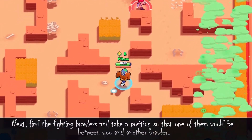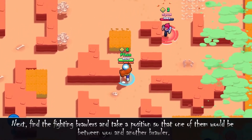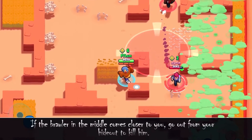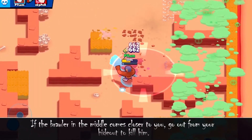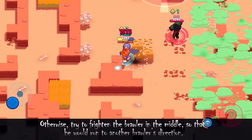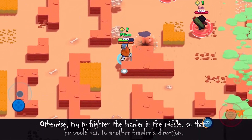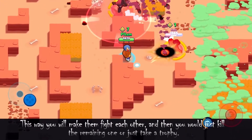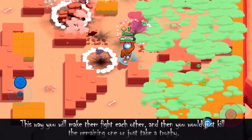Next, find fighting brawlers and take a position so that one of them is between you and another brawler. Use bushes or a wall to stay in this position safely. If the brawler in the middle comes closer to you, go out from your hideout to kill him. Otherwise, try to frighten the brawler in the middle so that he runs toward the other brawler. This way you make them fight each other, then you can kill the remaining one or just take a trophy.